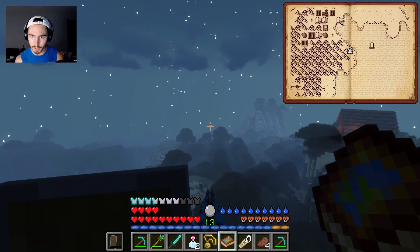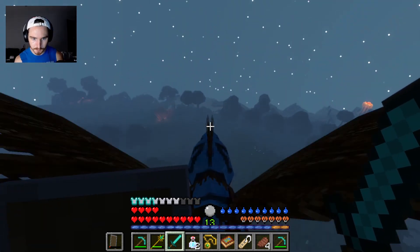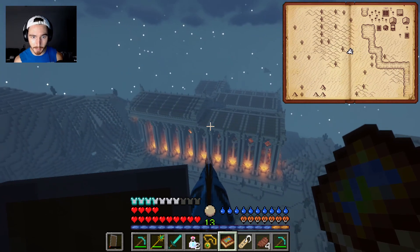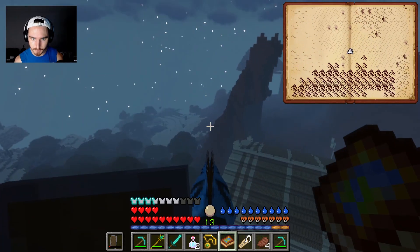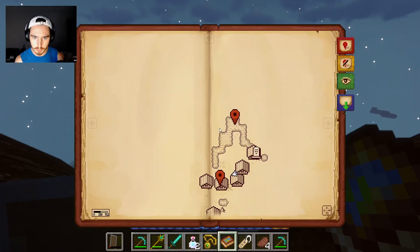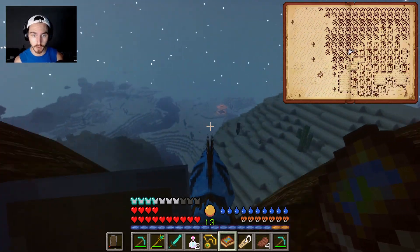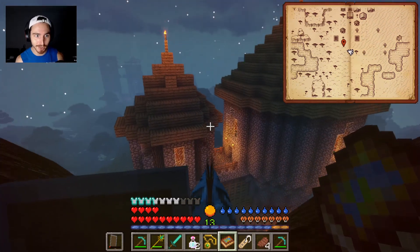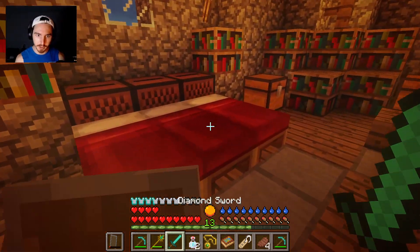So if we go straight this way we should make it home. This is a massive structure, holy cow. Damn, there's a giant worm inside. We're getting pretty close. This is mine, this is my house. First thing we're going to do — sleep that off.